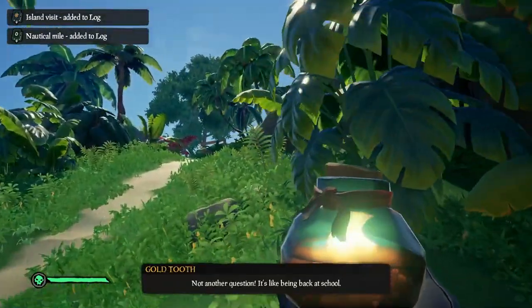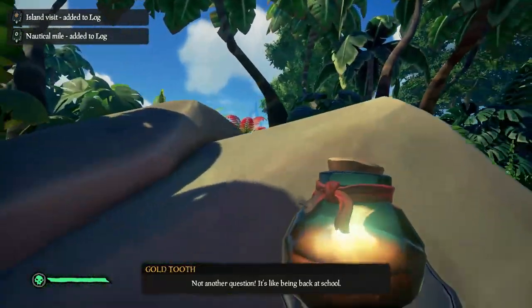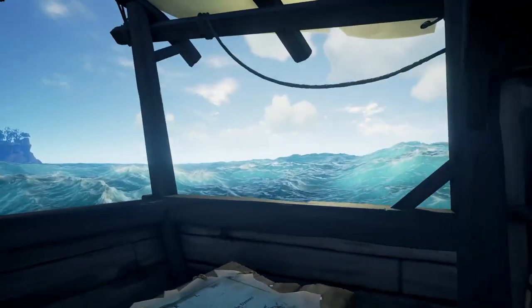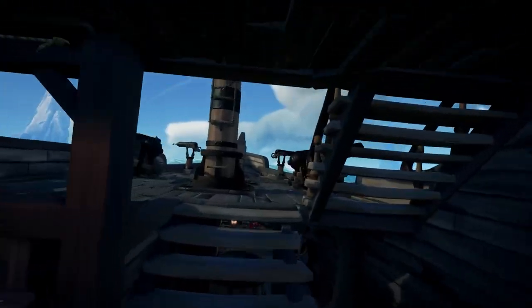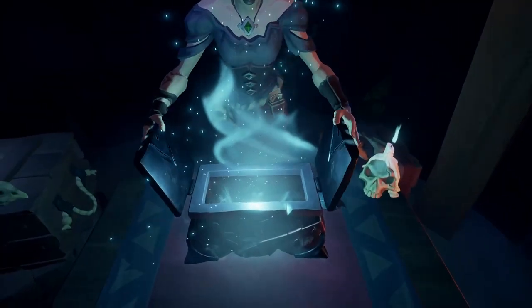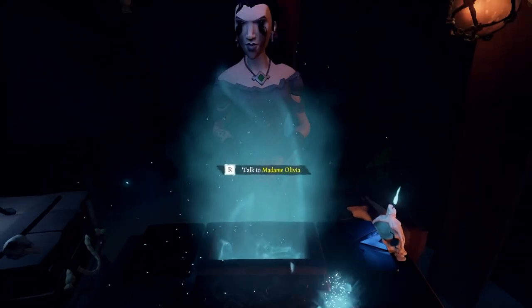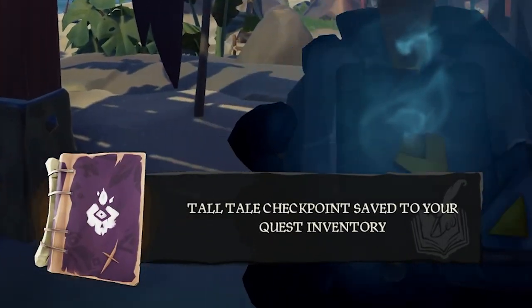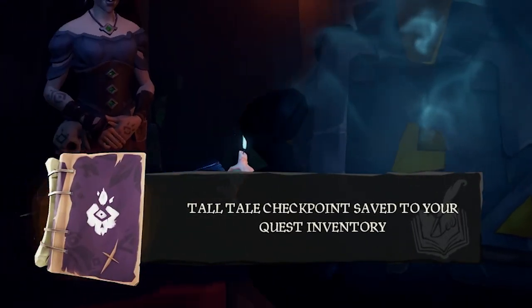In this video, I'm going to talk about what happens if you sink or lose your ship, or cancel your Tallstale voyage while you're still busy with it. During every Tallstale, there's a point where you will get something like a checkpoint, and this usually happens after you receive something new — like a compass or treasure. You'll see at the bottom of your screen: Tallstale Checkpoint Saved to your quest inventory.